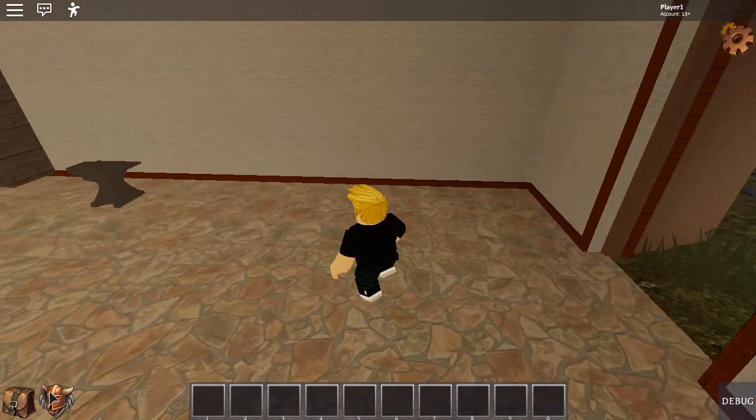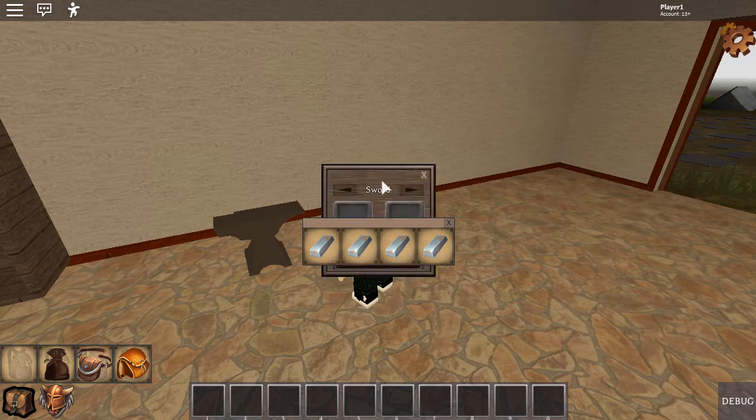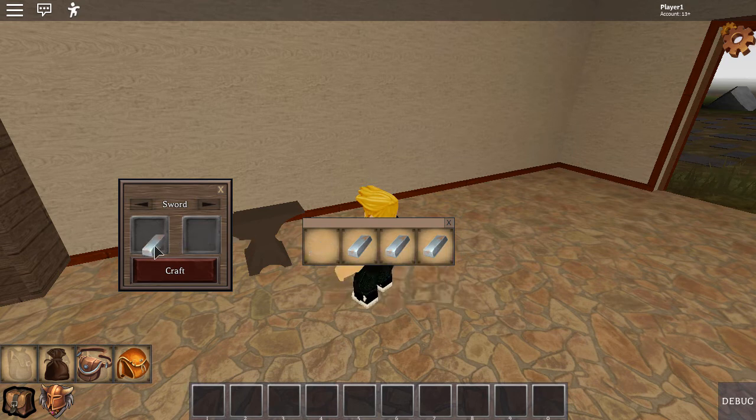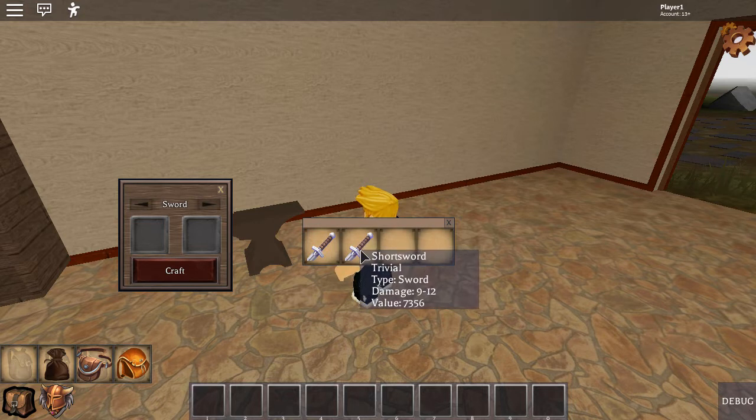The next thing I want to show you is — since I have these iron ingots, I might as well show you the crafting. I know I already showed this in a previous video, but I did something new. Now when you craft a sword, it'll give you a rarity. You'll see underneath where it says short sword, it says common. Every time you craft a sword or a piece of armor, it randomizes the stats. So the maximum damage of this sword is 23, and that's a common item. This one is a trivial short sword, and it only gives you a maximum damage of 12 — so this is a really bad sword and probably wouldn't be worth a lot.